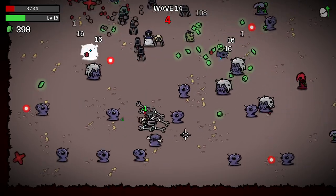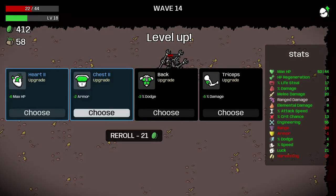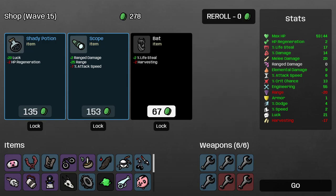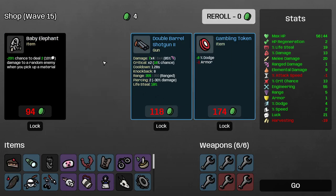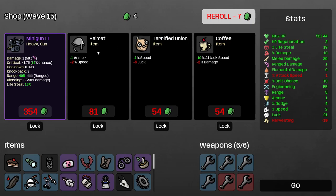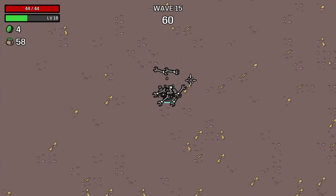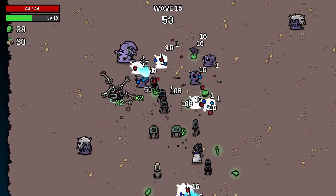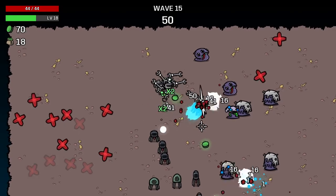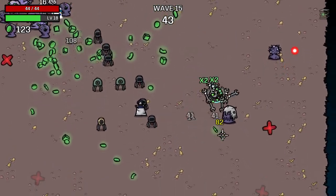We're one bad hit away from death right now. Armor — definitely take armor. Free reroll. Lifesteal, range, take that. Max HP. There's a minigun there — I'm going to lock a minigun in. We do have decent range damage, and to be honest it might be good for the lifesteal. Losing one of the explosive turrets for a minigun is what I'm thinking, if we can survive this wave.